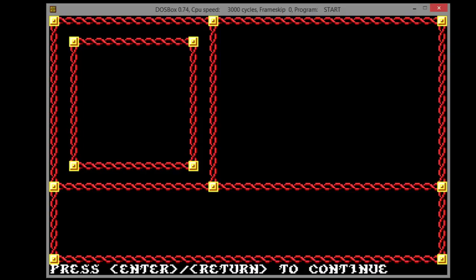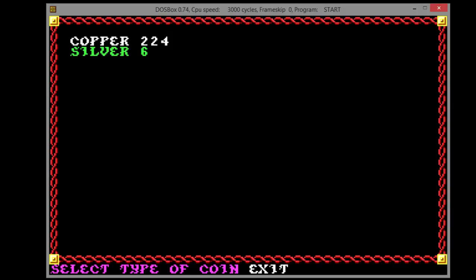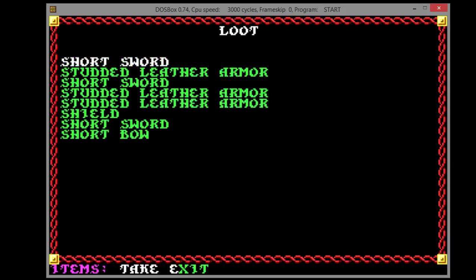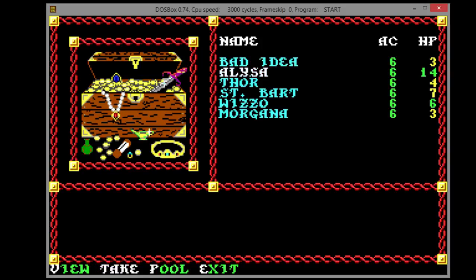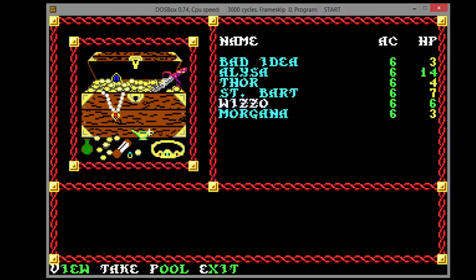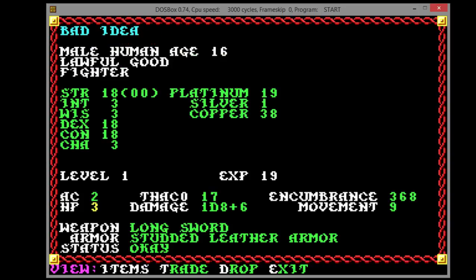Everybody gets 18 experience points, and loot — not much worthwhile loot. It divvies it up evenly. He can take some armor and a shield. She can take armor. She can take armor. Morgana can take some crap to sell.